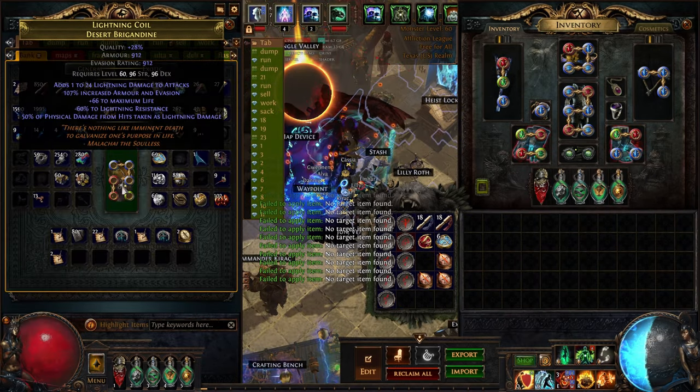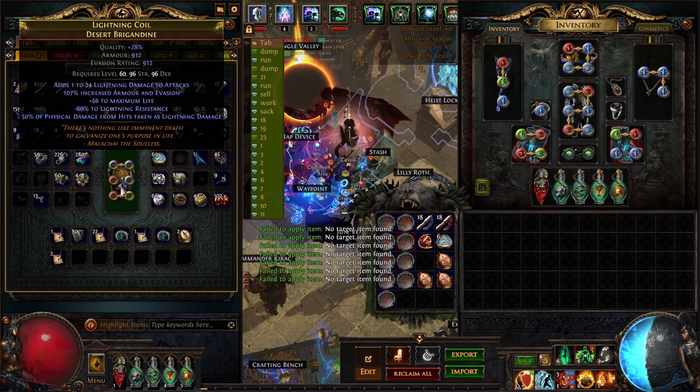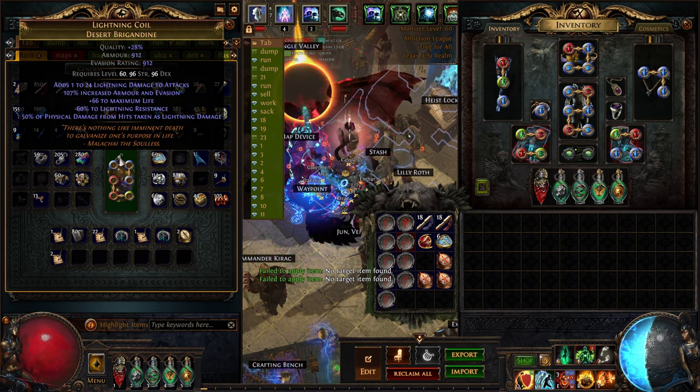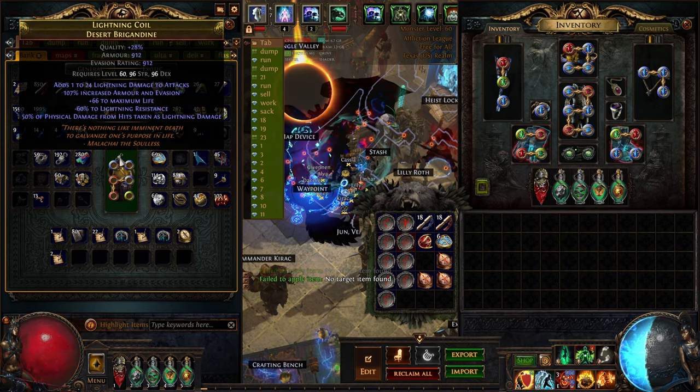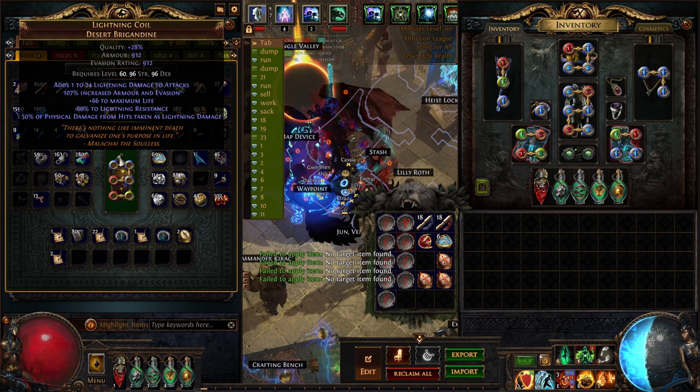For my character progression, I just finished 6-linking my lightning coil, which has been a goal of mine for most of the league, and it finally happened. I would like to thank my orbs of fusing for nothing at all, because none of them worked. But the fusings that I bought from the trade site — my goodness, they are some top quality fusings.